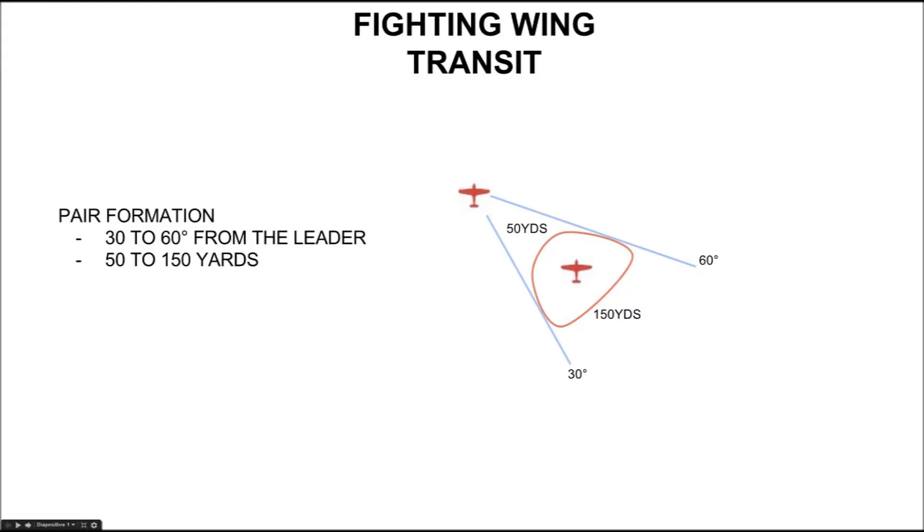I will focus on two ships, but the same principle applies up to four ships and even between different flights. Regarding the two ships, the general wingman position is from 60 degrees maximum up to 30 degrees from the tail. This way the leader can easily spot you and you, as a wingman, are ready to maneuver.